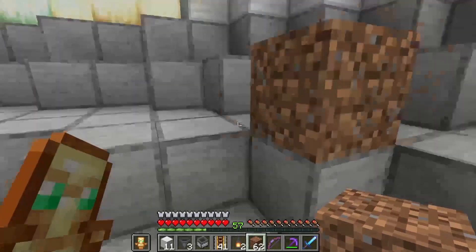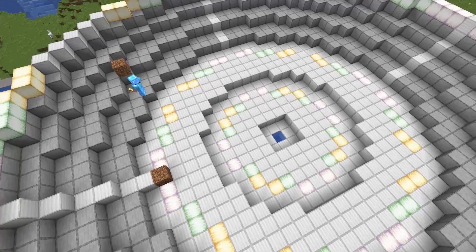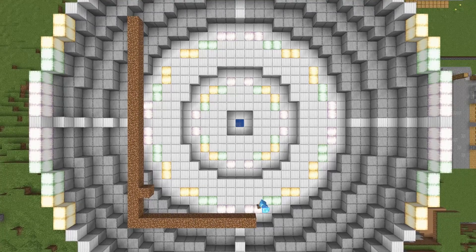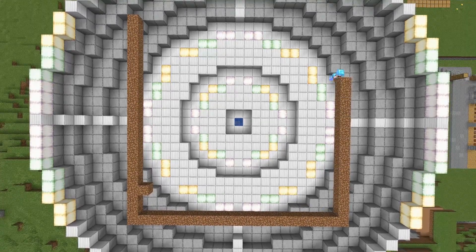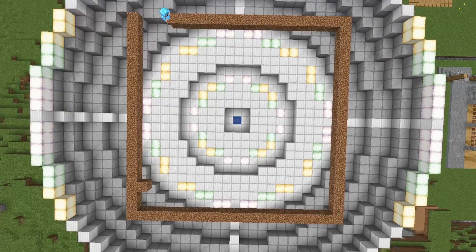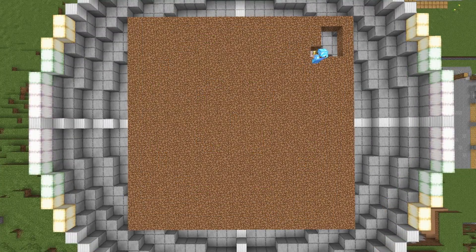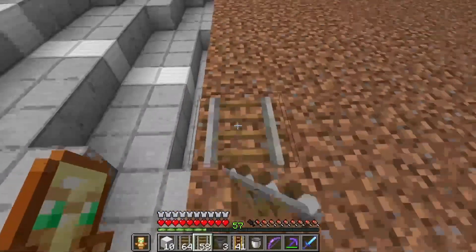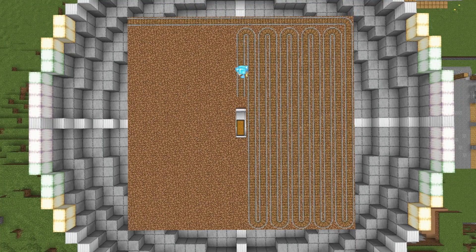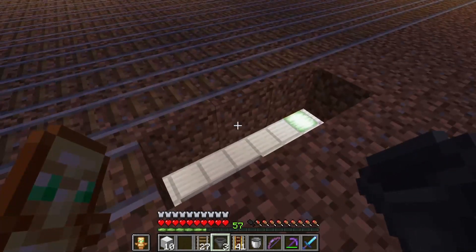First things first, you can build this right on the ground in any size you want — it doesn't need to be a huge sky build. You're going to want to build a platform; this one is 20 by 20 and this is what we're going to be building our collection system on. It's a standard hopper minecart collection system that we've seen in several builds including the original bamboo farm. Once you've got that platform built, mine out the three blocks where you'll be collecting the bamboo — the middle fit my design, but you could put it on the side or anywhere else that fits your design. Then cover the entire platform with rails.